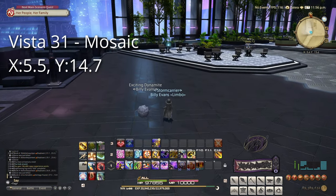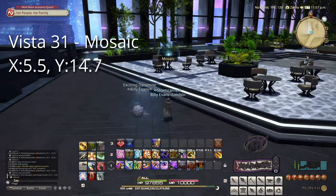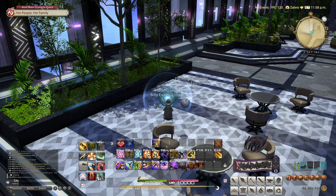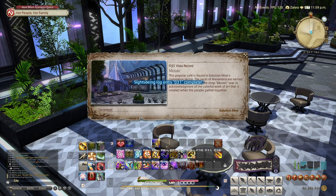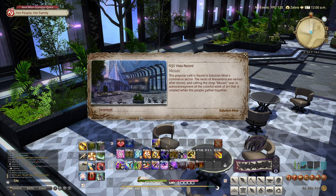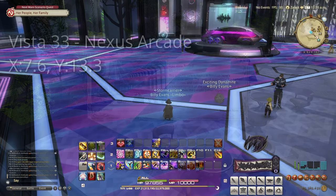Our third target, Mosaic, at 5.5 by 14.7. This is on the southernmost platform with tables and chairs southwest of the Mosaic Map Marker. Go ahead and use Lookout, and you'll get this one unlocked.